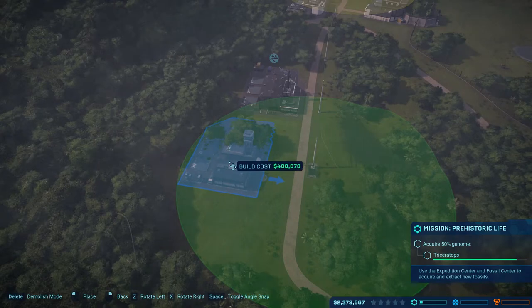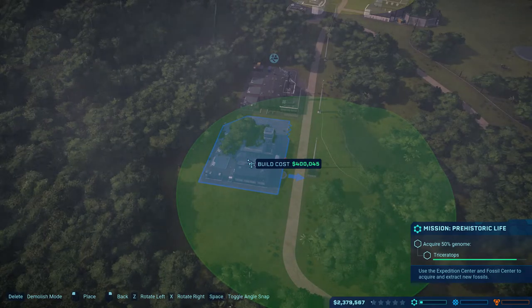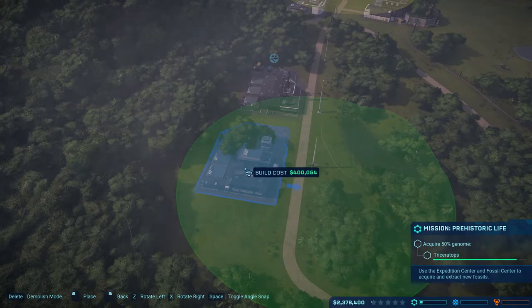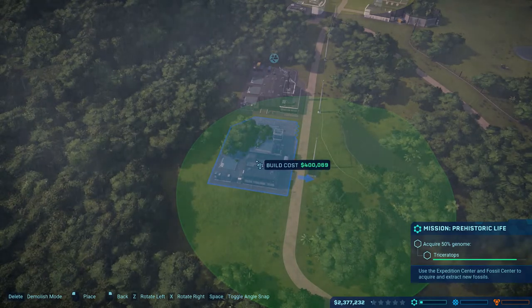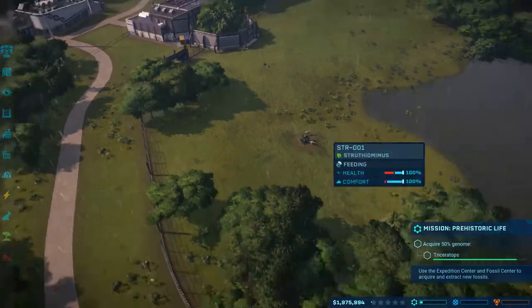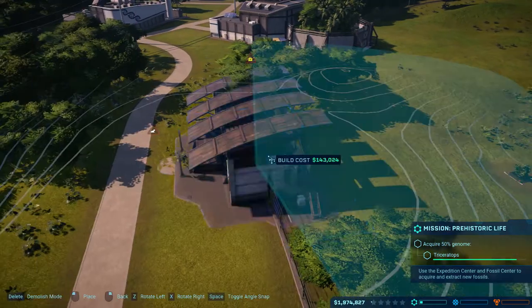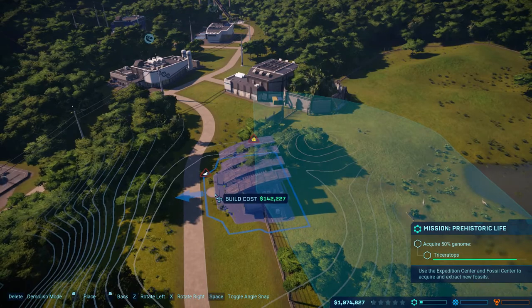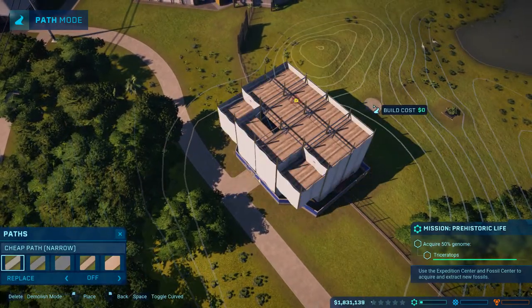I'm going to get the major facilities installed and running. Toggle snap - yeah, that doesn't really help me at all. I'm going to try and get this lined up as best I can. There we go - $400,000. I don't think I'm going to worry about the ACU right now. All I've got is a couple of oversized chickens, so I'm not too worried about things trying to escape. But one thing we are going to need is a viewing gallery so that our guests can actually see our dinos. Let's go ahead and get that in there with the feeder in view. Make sure path is connected.